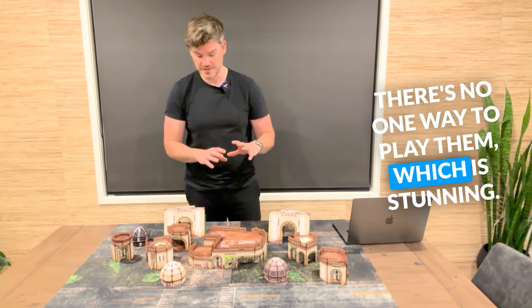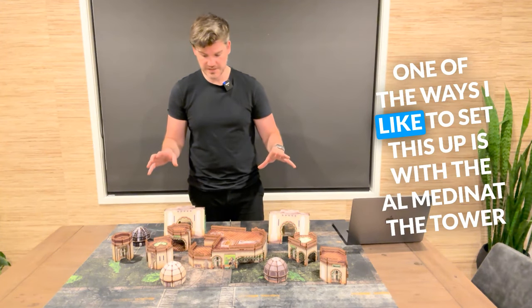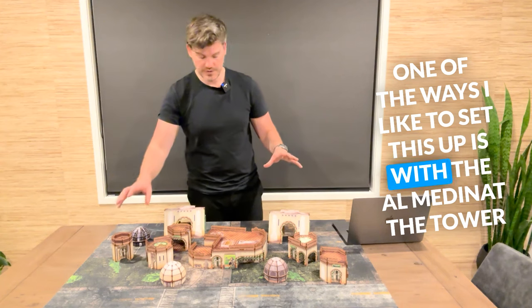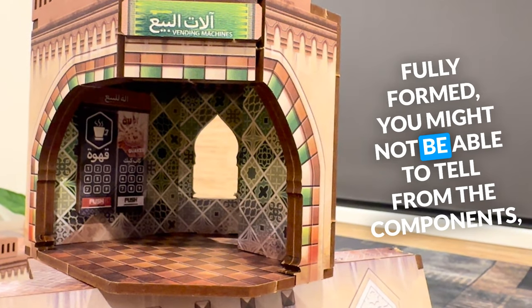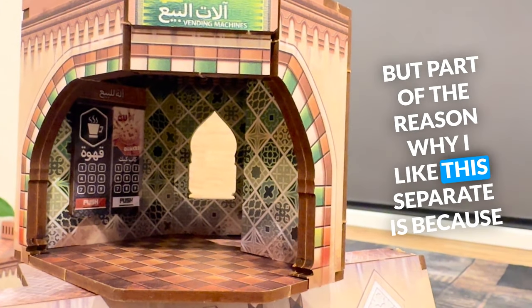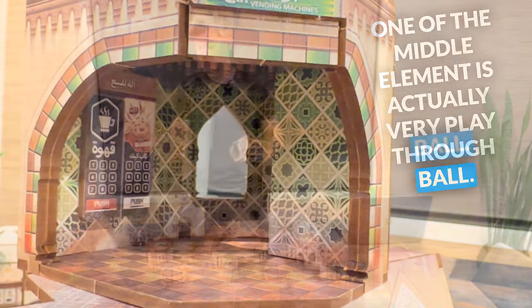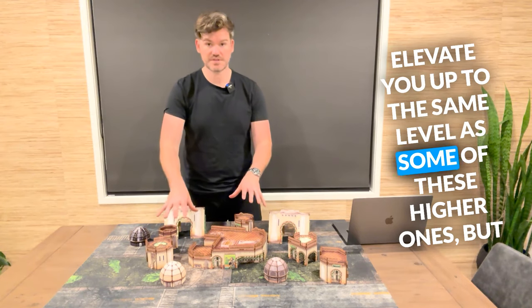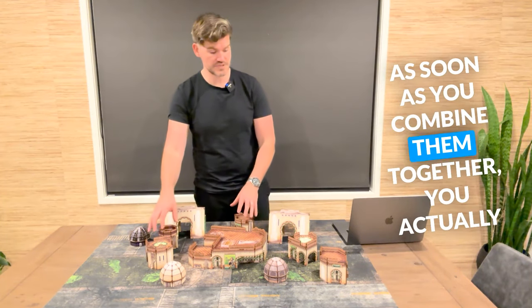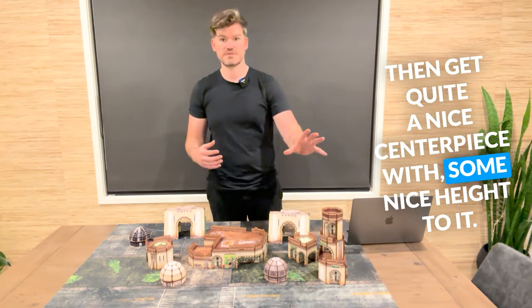There's no one way to play them, which is stunning. One of the ways I like to set this up is with the Almedanat minaret tower fully formed. You might not have been able to tell from the components, but part of the reason why I like this separate is because the middle element is actually very passable-through. Then you've got things like these nice little towers that elevate you up to the same level as some of the higher ones, but as soon as you combine them together, you get quite a nice centerpiece with some nice height to it.